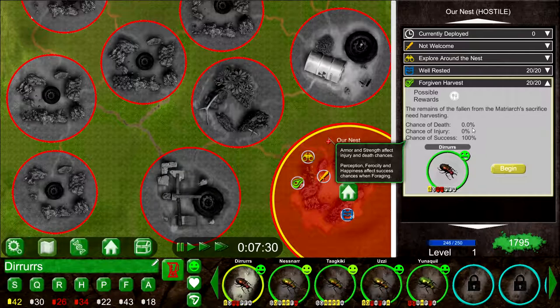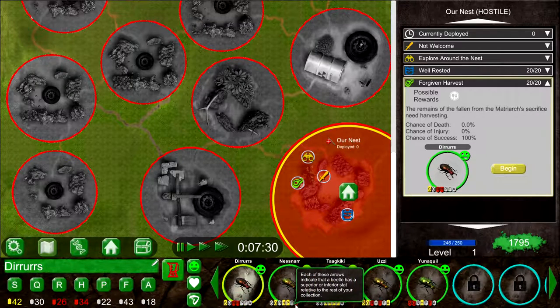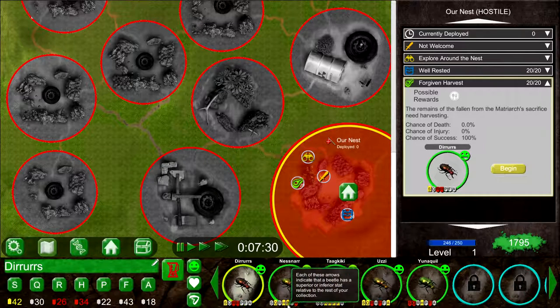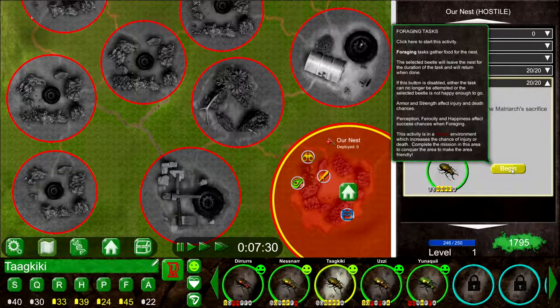So perception, ferocity, and happiness are what we'd like for this task. Let's see who's good at that. It looks like Gippy would be the best one, though some stats are in the red. What is P, F, and H? Perception, ferocity, and happiness. Some beetles are yellow and some are red in those stats. Yellow and yellow — you'd probably be the best one. Okay, Chakiki — I think we're going to send you out. Yellow is good and red is bad, if I remember correctly.